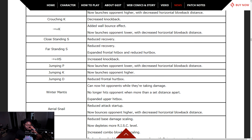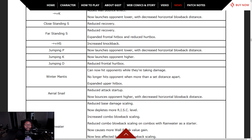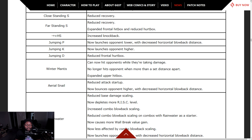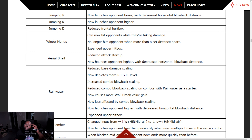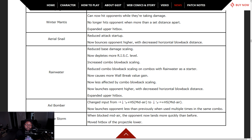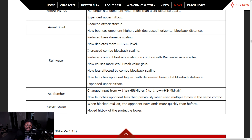This patch is wild. Winter Madness — can now hit opponents when they're taking damage, no longer hits opponents when more than a set distance apart, expanded upper hitbox. Burial Snarl — now launches opponent higher with decreased horizontal blowback. Rainwater — reduced base scaling, now defeats more risk level, increased combo blowback scaling. With Rainwater as a starter you can do more, and it now causes more wall break damage gain — easy wall breaks.